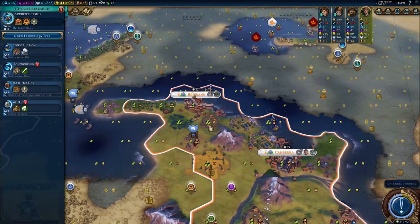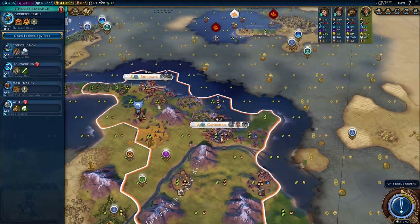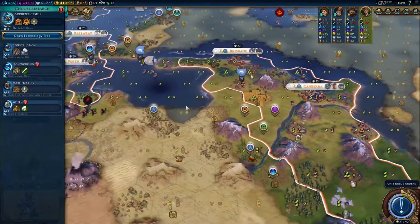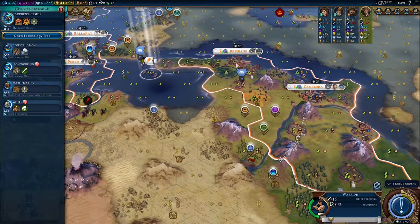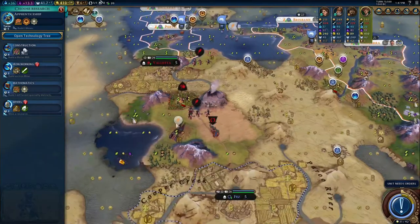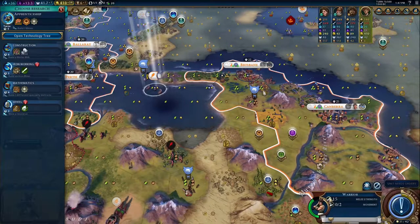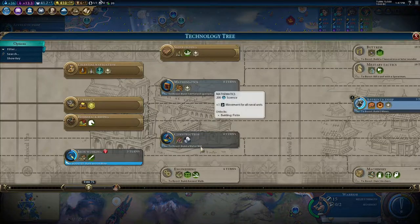Brisbane is the one I'm really worried about because it has three tiles it can be attacked from. Canberra is fine — unless they have ranged boats, they'll never take Canberra because they can only attack from one tile. With that in mind, I'm gonna park the warrior, but as soon as the Heavy Chariot gets in, I'll move the Heavy Chariot to Brisbane because it has a higher combat strength, which will contribute to the city better. I think that's gonna do it for this one.